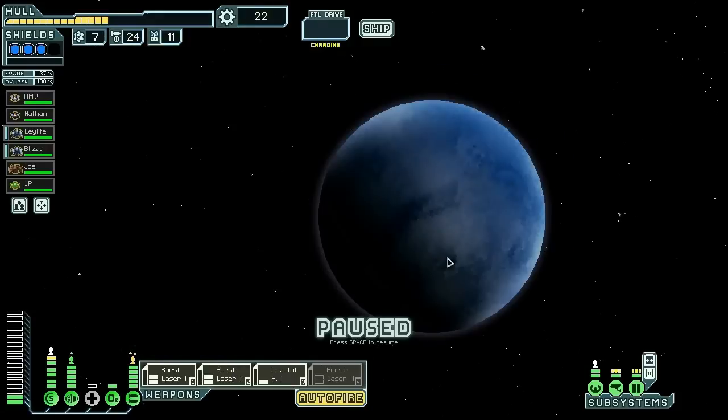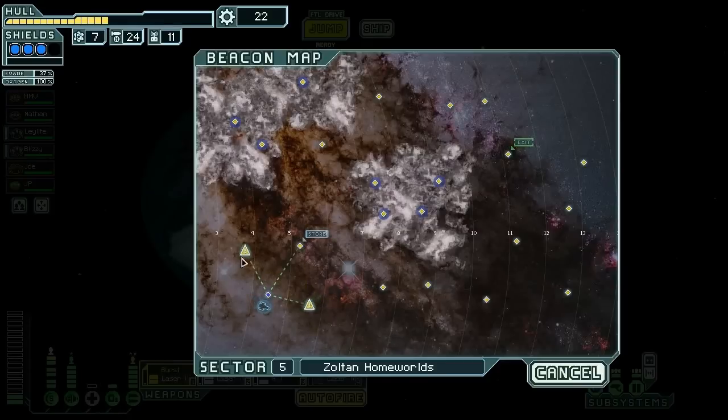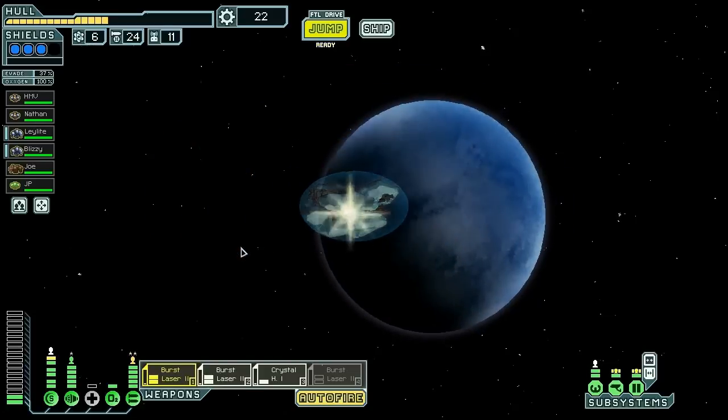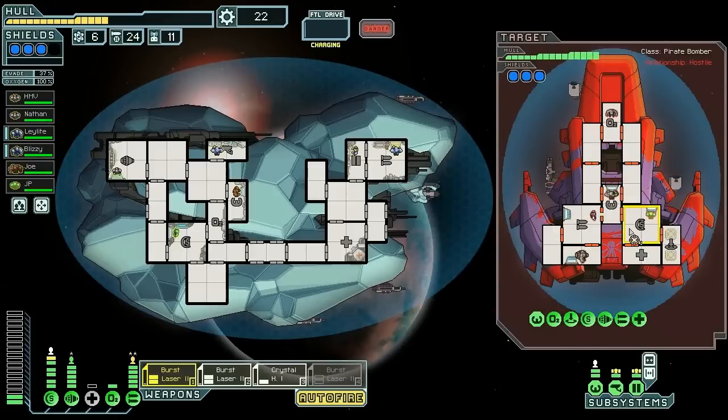Zoltan Homeworlds — how awesome would a Zoltan Shield be? I don't think I need it. There's a store and two ships. We have to go to the store, but if we go to this ship first we're basically not going up to this nebula. So we definitely want to hit three of these — we don't want to hit four. We're gonna go one, two, and then figure out what we want to do. Our main thing is to get that Burst Laser online.